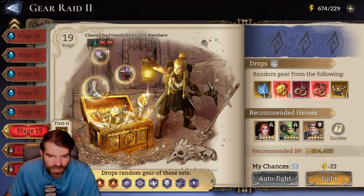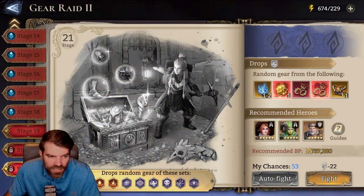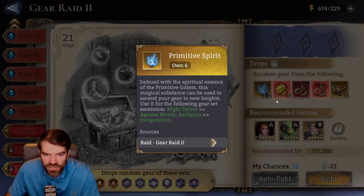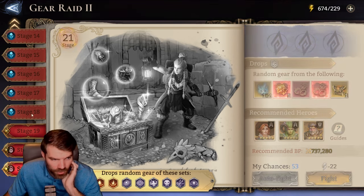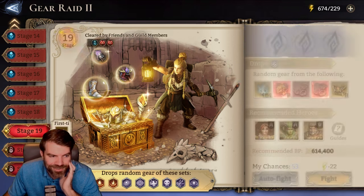Stages 20 and 21 have no difference in the drop tables — it is literally identical. Stages 19, 20, and 21 all show the same drop rate in the table. I've done at least 2,000 runs in each of 19, 20, and 21, and a decent amount in 18, so we can compare what the drop rate actually is.